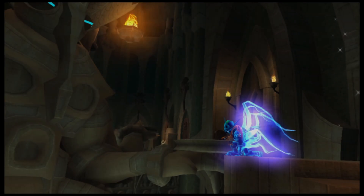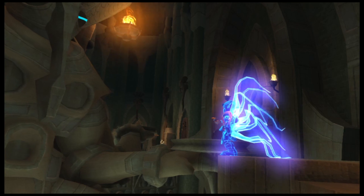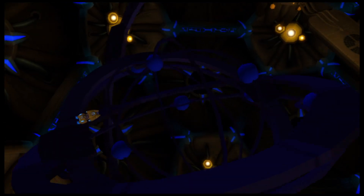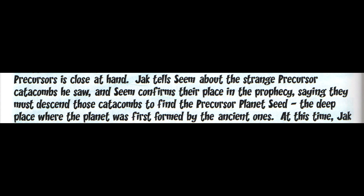Back on topic — it says Jak's coming was part of a prophecy, and when Jak visits the monk temple, the Daystar appears in the sky. I believe this has to do with Light Jak. In the game, we get Light Jak at the temple, and on the page about Light Jak in this book it says his transformation awakens something ancient deep within the earth that now threatens the world. I know that page says 'within the earth' and the Daystar is in outer space, but I do believe Light Jak was originally going to be the cause of the Daystar — maybe the threat was going to come from the core of the planet. The synopsis also says Jak and Daxter must descend the catacombs to find the Precursor planet seed, where the planet was first formed by the Ancient Ones.